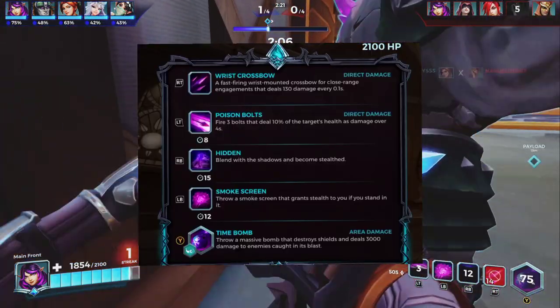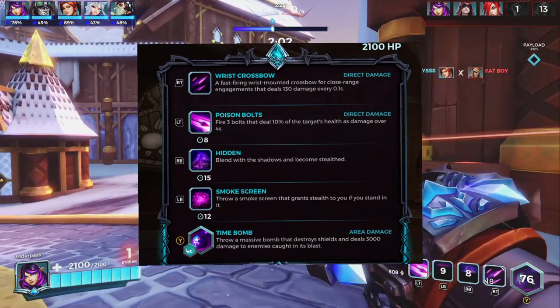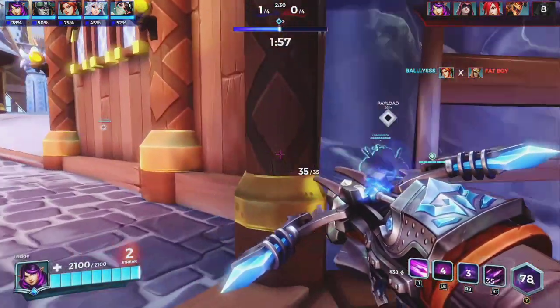As you can see on the screen, she has Wrist Crossbow, Poison Bolts, Hidden, Smoke Screen, and her ultimate is Time Bomb. I will leave these on screen for anyone that wants to look into her abilities. Now onto her actual loadout.